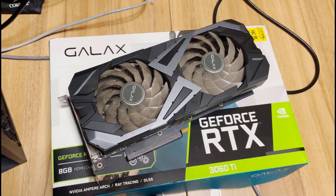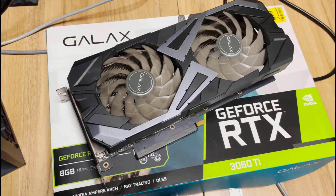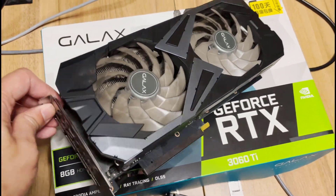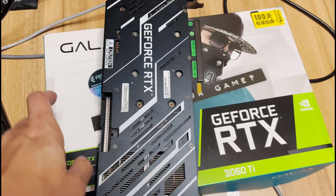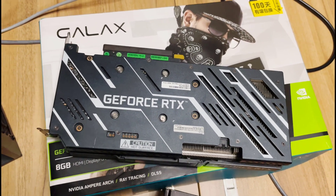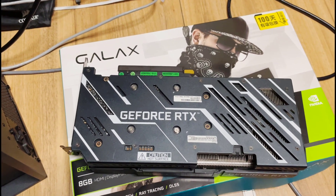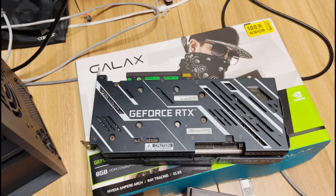Further up the specs — this guy right here is a 3060 Ti. Non-LHR obviously; I don't have a single LHR GPU in my fleet and I've never purchased one. I bought it from some guy who is also a miner but he's downsizing because his electricity bill was getting very high and the crypto price went down. His loss is my gain — bought it for 7,500 Hong Kong dollars, around 960 USD. One of my favorite GPUs.